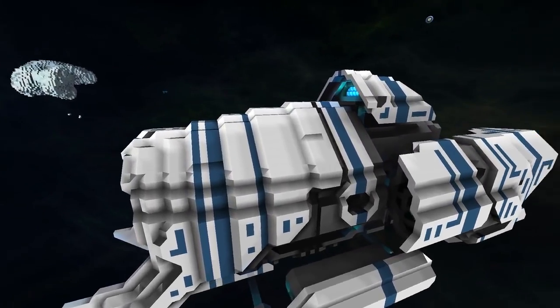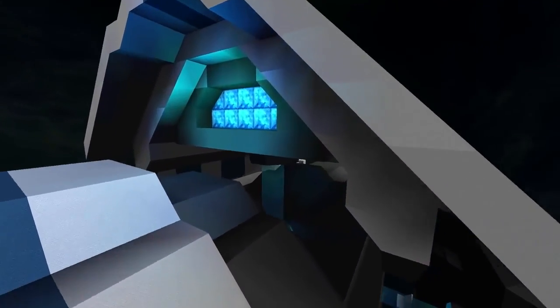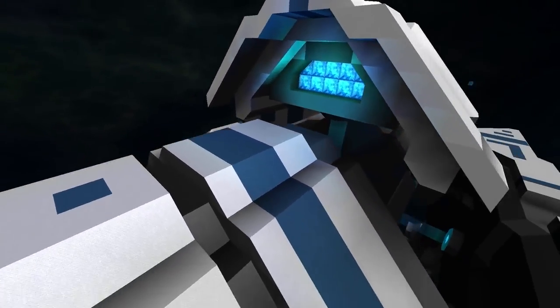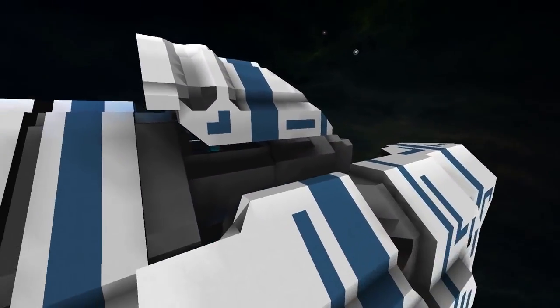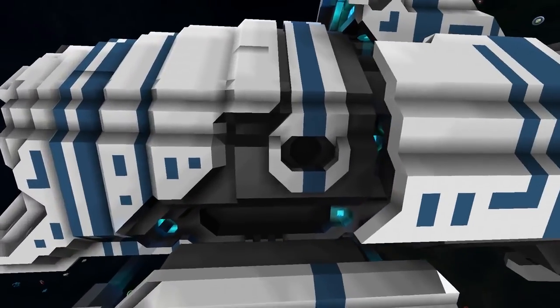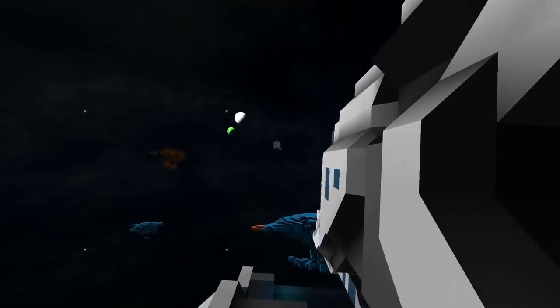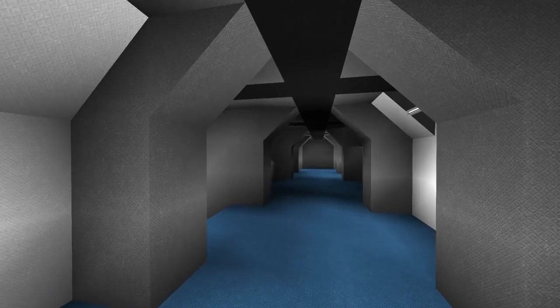Up here we have another one of these retractable structures — not sure what it's supposed to be, maybe a sensor pod, but it looks incredibly cool. I would so love to see those be able to move around. That's really the only thing I'd say: put in the effort to get those moving using the rail system and I think you'd have a solid ship.